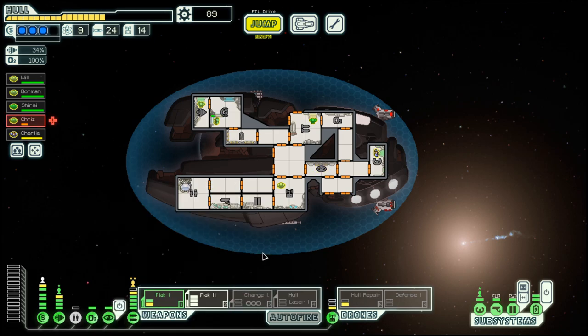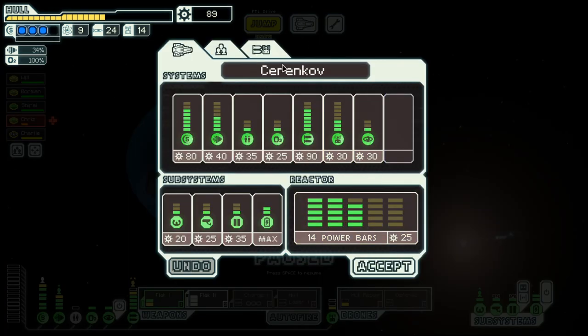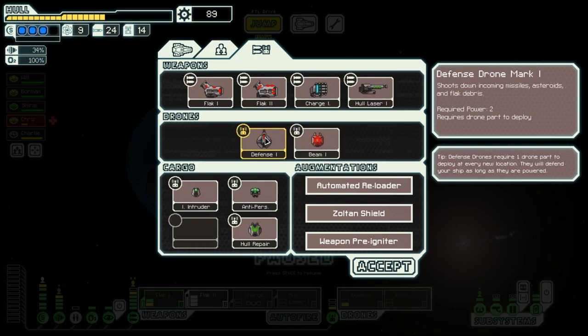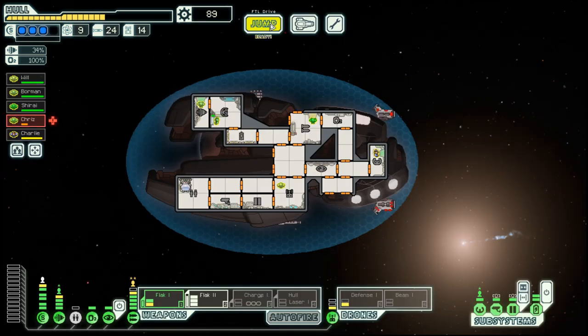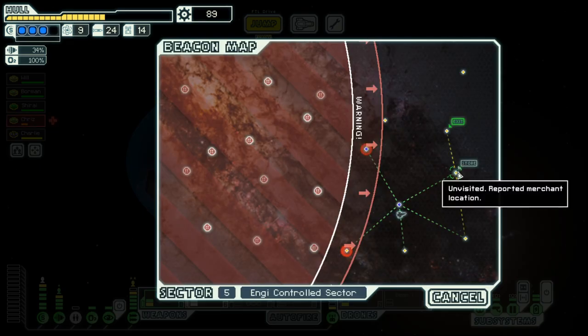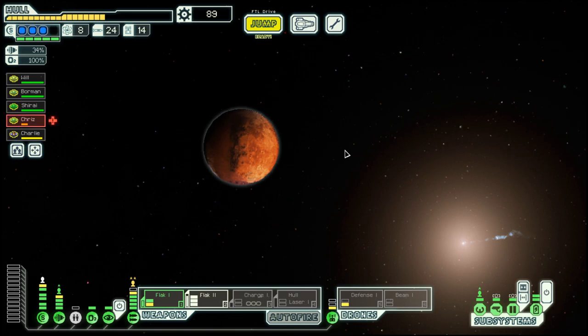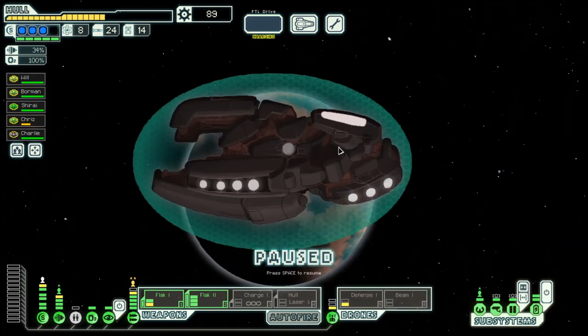And then switch back to the beam drone. There is a store. Let's go down here, then to the store and then to the exit.